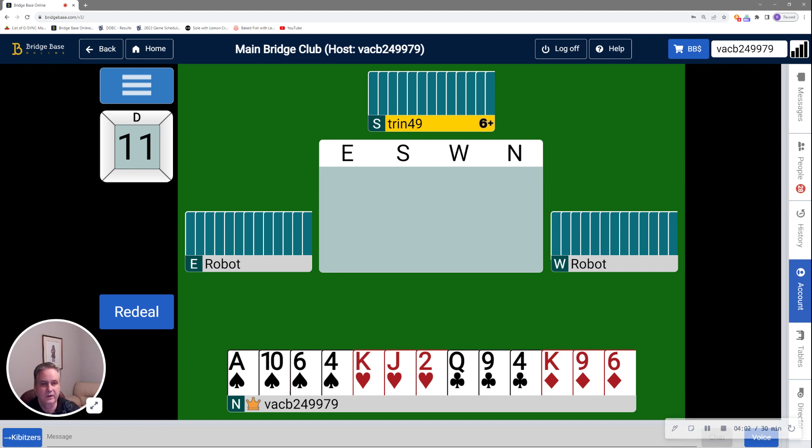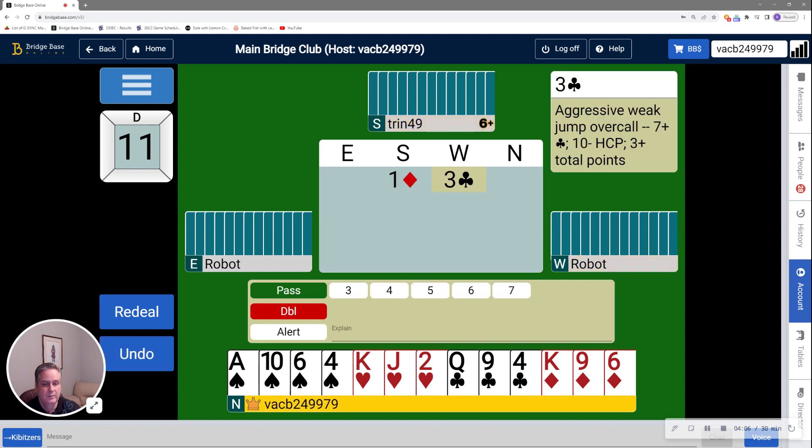We're back, this time with hand number 11. I opened a diamond, there's been a weak jump overcall of three clubs on my right. I have 13 high card points, at least a good partial stopper in clubs, and four spades. I've seen a lot of people struggling with this kind of hand — they tend to bid three spades with only four of them. That's not correct; you need five spades to bid three spades. So I'm going to make a negative double.